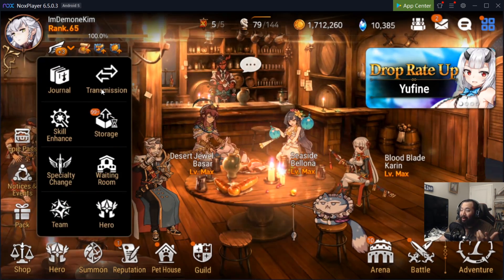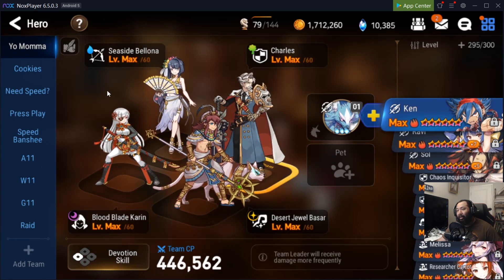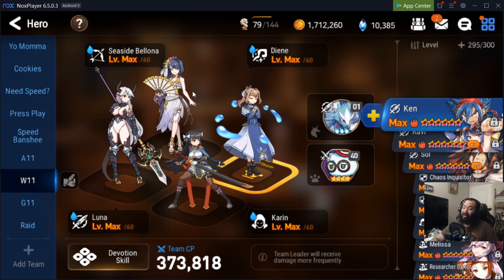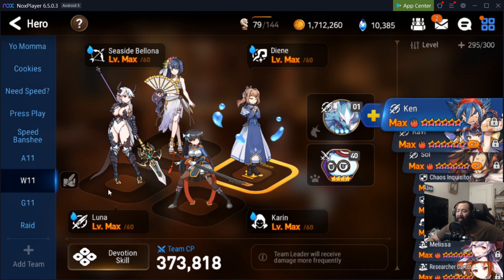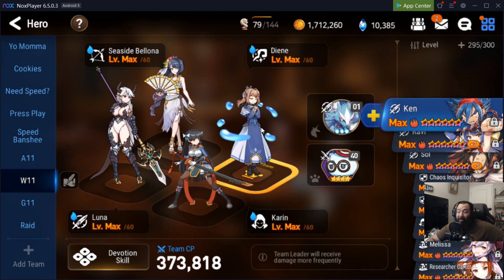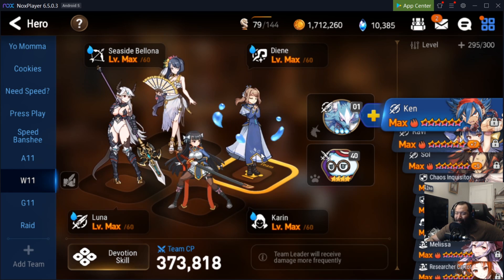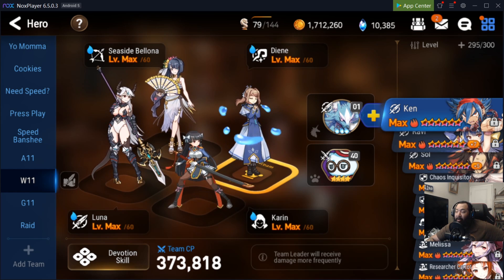We'll talk about the free-to-play way and the pay-to-win way. My Wyvern team clocks in at about a minute and a half. It could go faster with a double cleave to clear the wave quicker, or with a water damage dealer up front with a defense break and attack buff — Tywin could probably do it — but this is my current team.